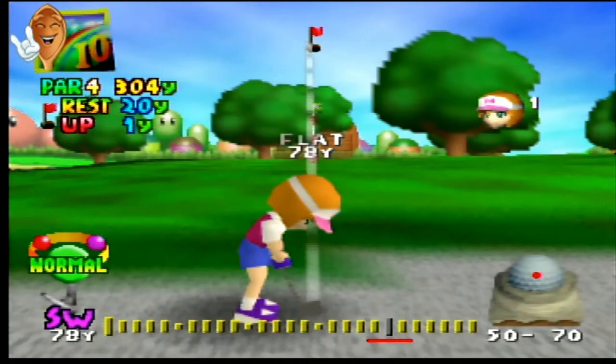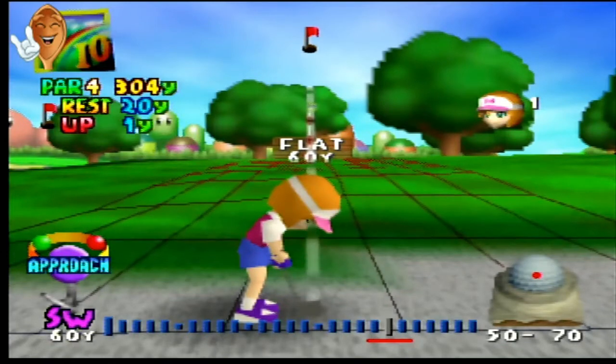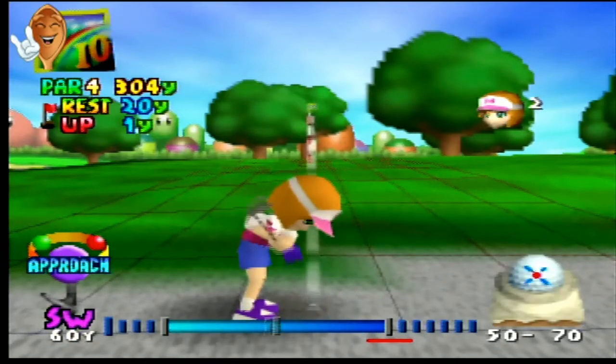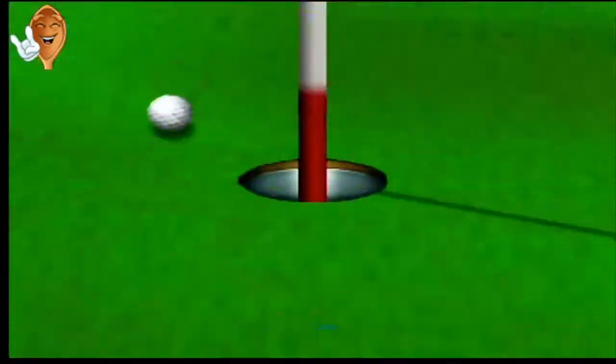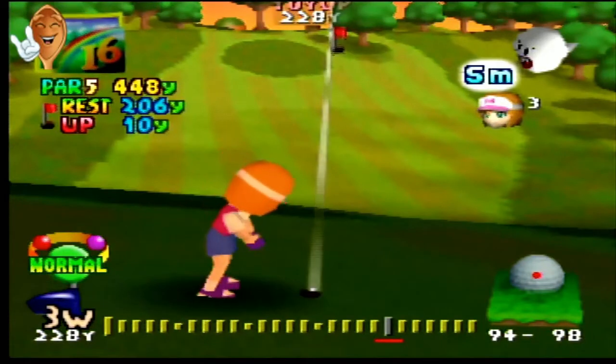This is a bunker shot where you've actually landed in the bunker and the ball is plugged. Usually if you land in the bunker it plugs — you'll see either 50-70 or sometimes 40-60 on the side, so either way you're looking at about half the club distance. In this case we want to go 20 yards — 21 with the elevation increase — so we double it and try to hit about 42 yards. The approach wedge goes 60, so 42 is about three-quarters; aim at the third little dot for a good approach shot out of the plugged bunker.